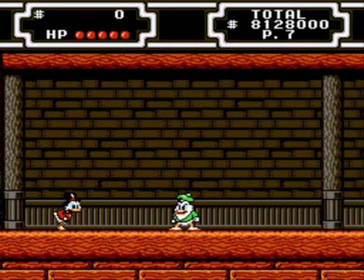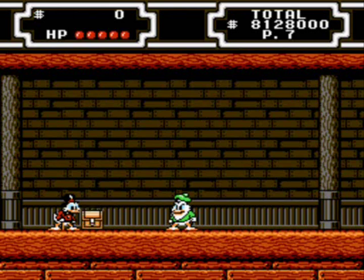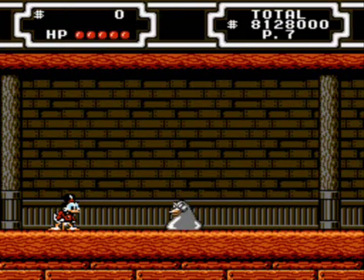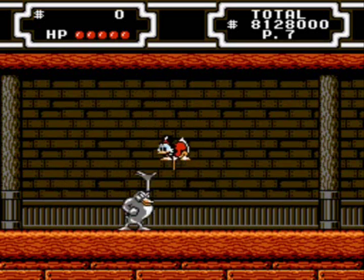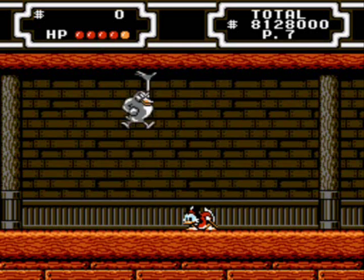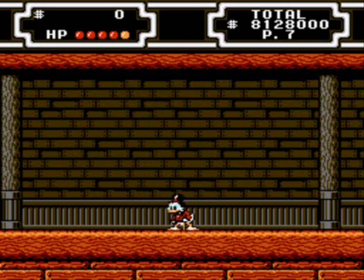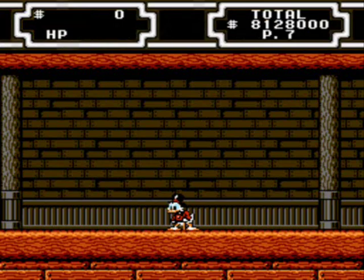The final boss is pretty amazing. Because Scrooge needs to get Webby back, he gives Flintheart all of his money. And then — oh my god, it's the D-1000! He is a liquid metal duck. He's actually not really hard. As long as you're ducking, he will never hurt you. All he does is grab the ceiling and stick his leg out. All you're supposed to do is bounce on his hand right as he lands. Literally all you have to do is bounce on his hand — hit it like five times and that's it. That was the final boss.